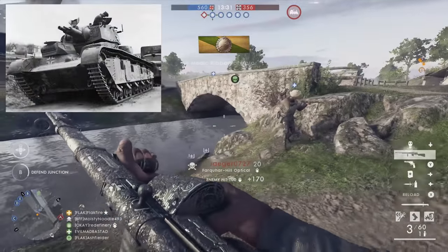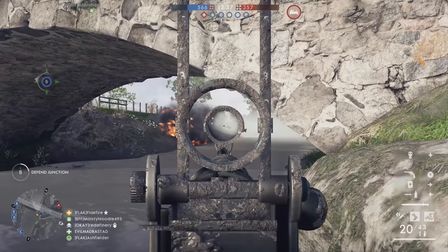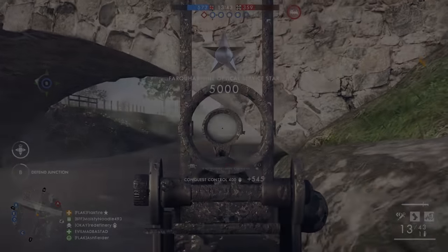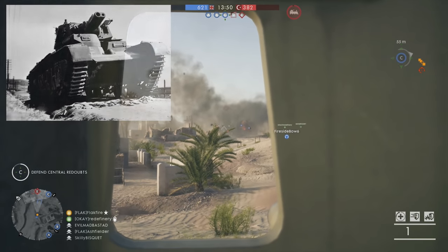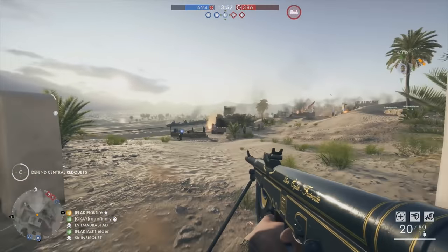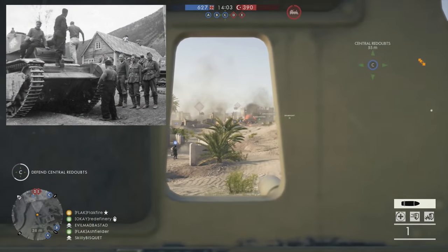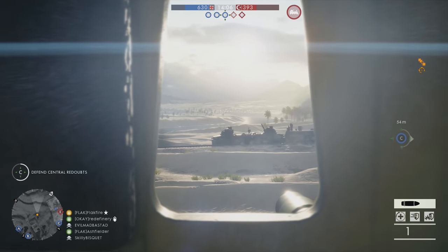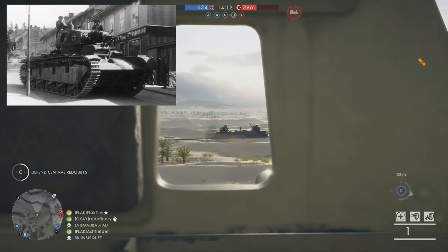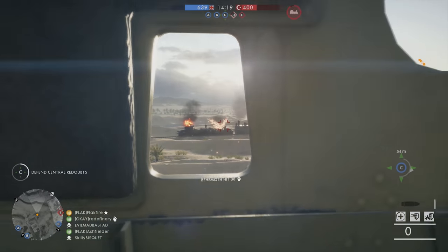Next is the German Neubaufahrzeug. I really feel like the squad reinforcements in Battlefield V should reward the entire squad, and this three-turret tank is one of the best options in that regard. The Neubaufahrzeug had a 75mm and 37mm gun in the main turret, as well as an MG 34, plus two MG 34s located in fore and aft turrets — three key positions that could be filled by players in the same squad. The tank saw action in Norway during 1940, although it was thinly armored and performed poorly. None of them survived the war, so it would be cool if DICE brought them back to life in Battlefield V.